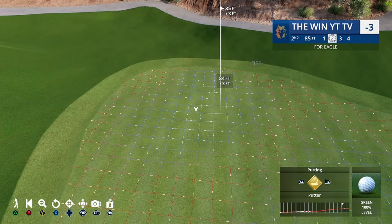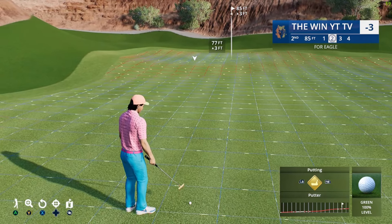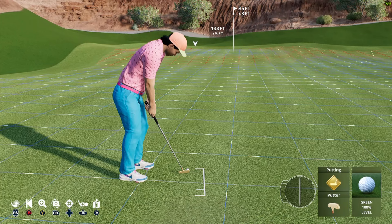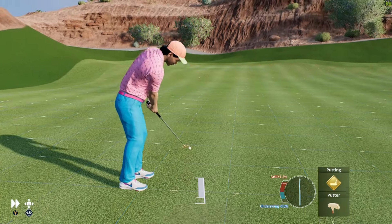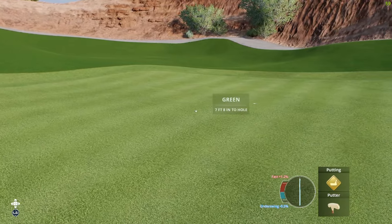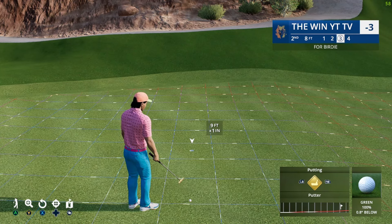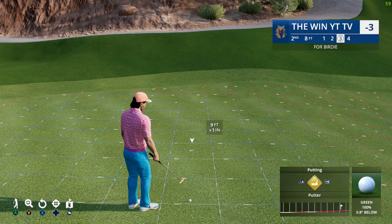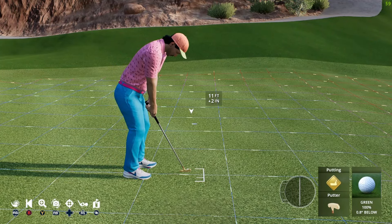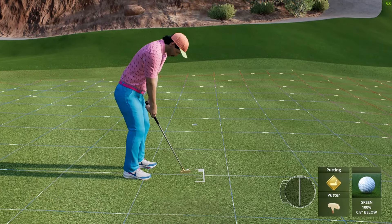We take a look at the putt — it flattens out at the end, big break here, so we're going 133. We underswung again — we probably needed 135 to get there with a normal overswing. The tip is: if it's uphill on bumpy greens on these courses, play even more because the greens are slower uphill.